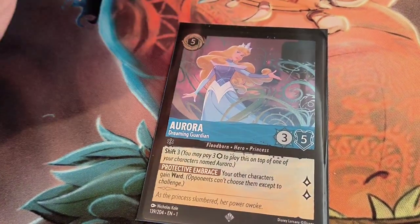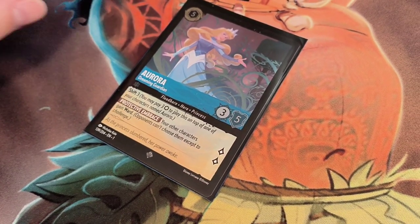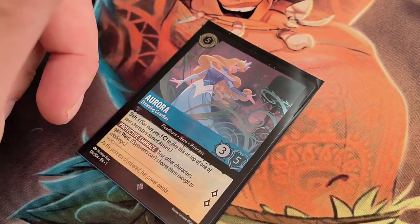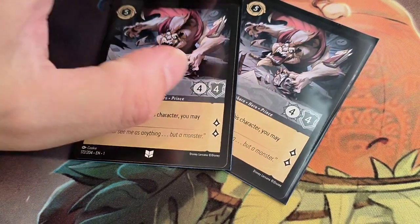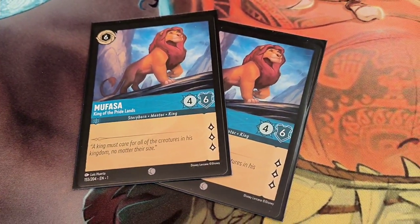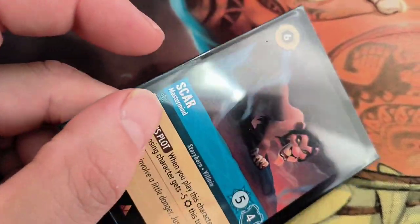We're running only 1 Aurora Dreaming Guardian — if I had more copies I would have run them, I just haven't pulled them, and I refuse to buy another structure deck. We've only had about 10 packs including the ones from the structure deck, so we've not done too bad upgrading. I've tried to make this budget-friendly. We're also running 2 Beast — banishing a chosen item can be really useful in certain matchups. Then 2 Mufasa — he's vanilla with decent stats but he does lore for free, which is really, really good late game. And 1 Scar, who banishes a character for free, though the lore value isn't great — most of the time I end up inking him.